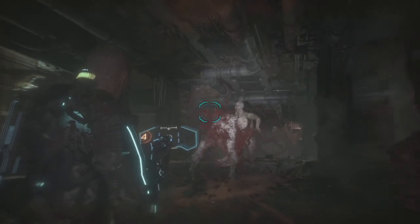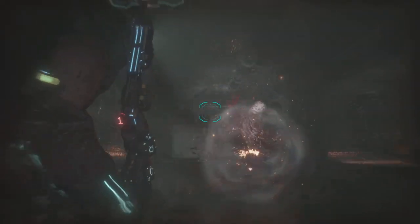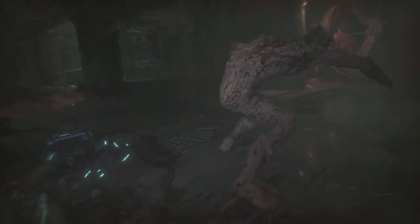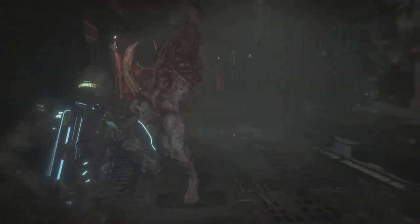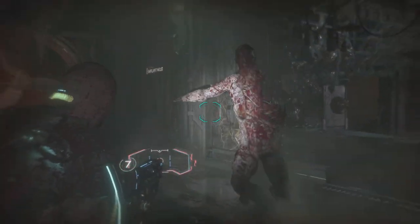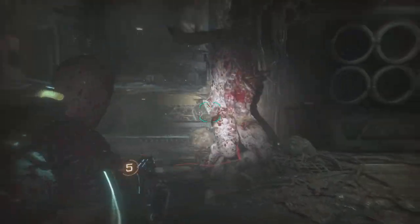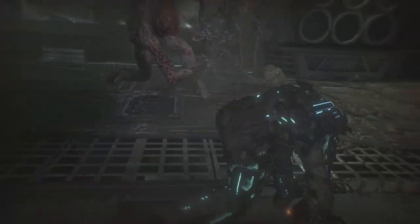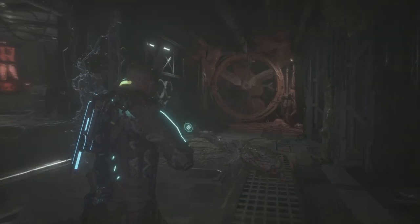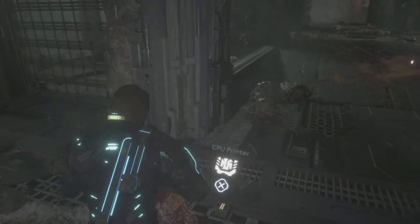The hand cannon and the riot shotgun are the only guns you should really consider using, especially in hardcore and contagion. They're essentially given to you for free — the game makes you spend 800 credits for the hand cannon, but it gives you those 800 credits from a chest right beside the first reforge, so in my opinion it's still free.